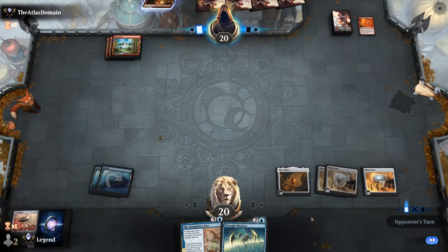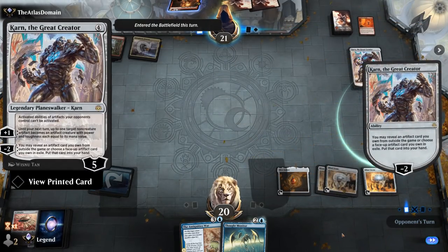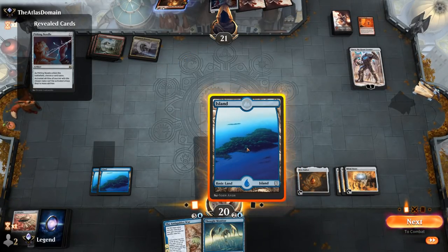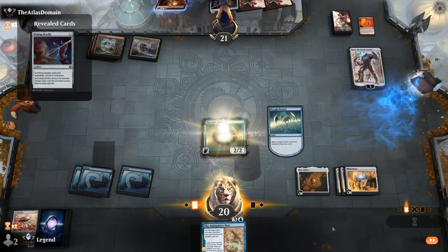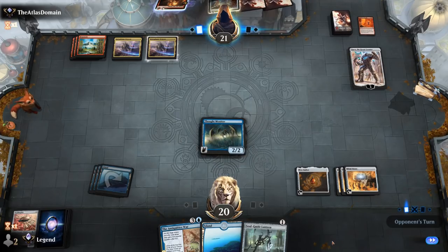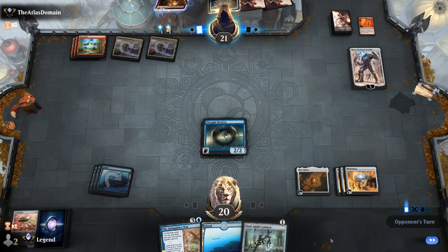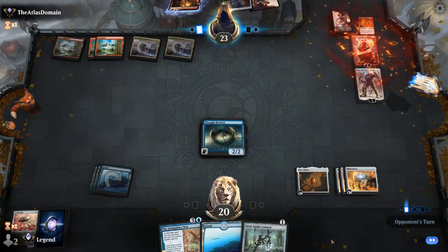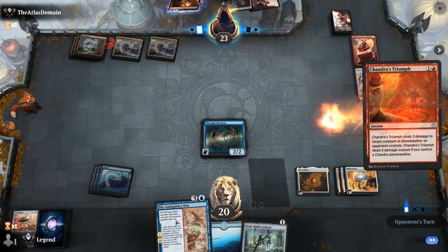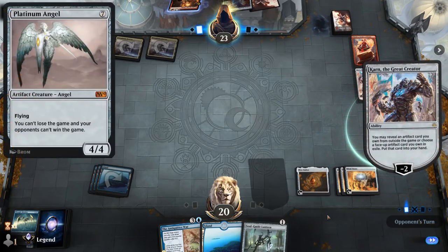Chandra's Triumph kills Ornithopter. Karn, the Great Creator appears — activated abilities of artifacts our opponents control cannot be activated. That's a pretty big blowout, shutting down three of my artifacts. But we can still play Thought Monitor at least. Pithing Needle could name Mind Stone in case Karn dies. This isn't Chandra tribal but moderate control superfriends. Even though Karn shuts down my artifacts, they will still turn into 5/5s with Antiquities War, so playing Antiquities here could still be good enough unless Karn gets something like Platinum Angel.